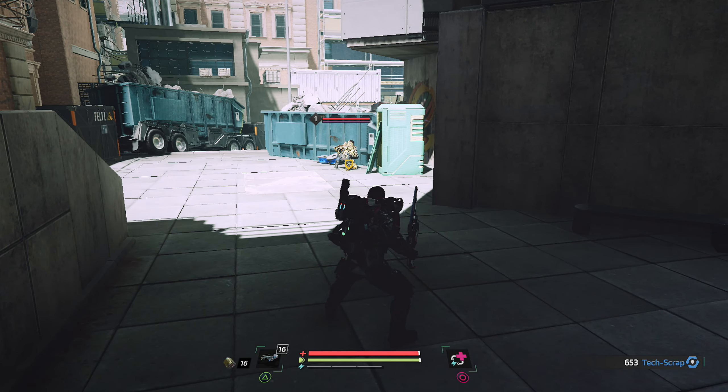Wir haben jetzt eine andere Rüstung, das ist das Plünderer-Set. Wir haben ein Schema bekommen - das wäre für ein anderes Set, und wir müssten diesen Gegnertyp natürlich mehrmals besiegen, um gewisse Teile dafür zu bekommen. Wir haben auch den modifizierten Zerteiler erhalten - das ist eine neue Waffe. Die ist nice: Ausdauerverbrauch ist etwas heftig, aber Energiegewinn plus 45%. Das nehmen wir rein und testen die Waffe aus.